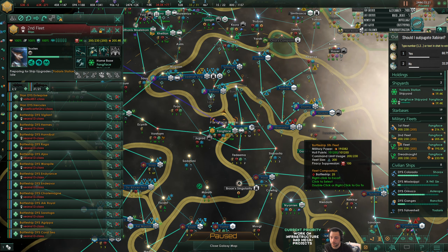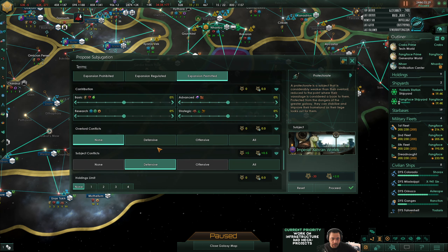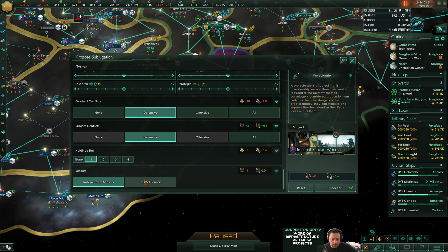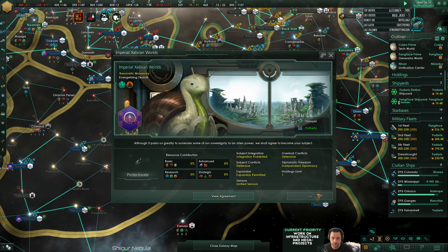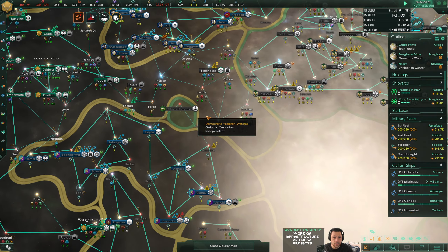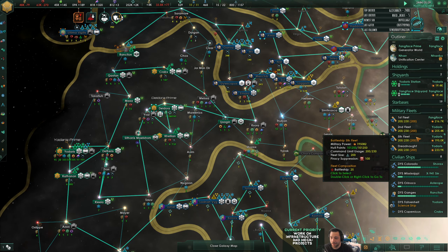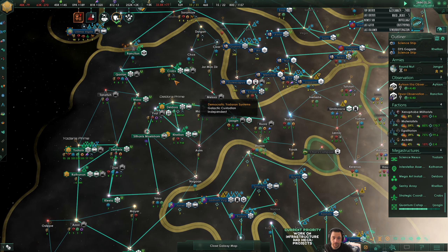You guys do want me to subjugate? Propose independent diplomacy - that's fine. They come to my defense, give me a holding, unified sensors - and they will agree. We're definitely whittling down any independent empire now, sort of cutting up the galaxy into pieces for us to eat.